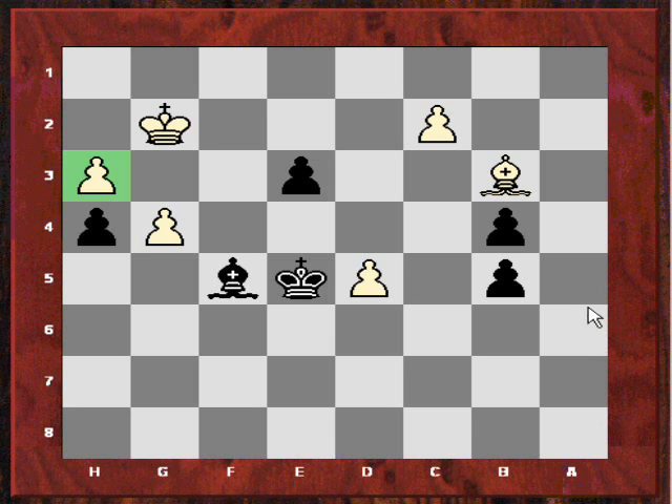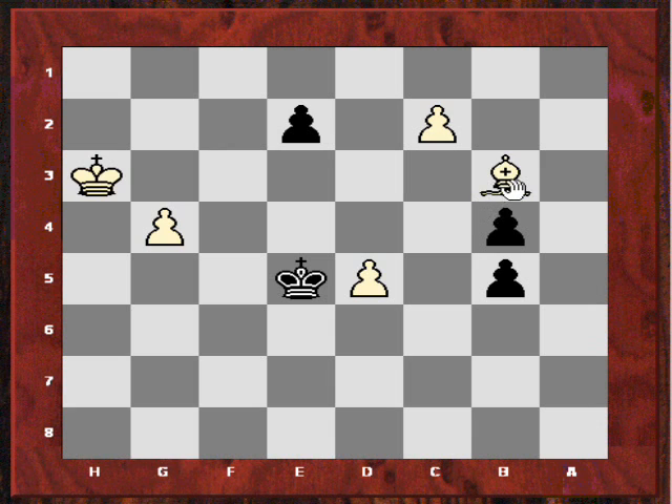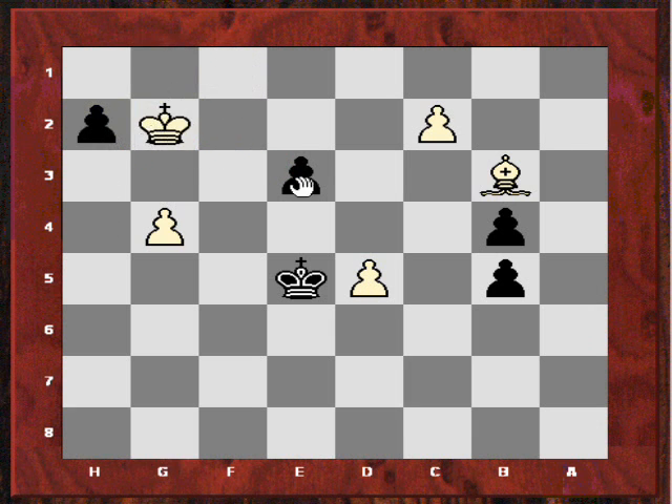It's obvious for me now, especially looking with an engine after. Bishop takes g4 — look at this! It unblocks the h-pawn, showing that this pawn really has a shot at getting to h1. If hxg4, then h3 check and the king can't stop both pawns simultaneously. Say it takes, then e2 — and this bishop is useless, it can't stop the pawn going to e1. There's no bishop c4 that helps, and the other pawn isn't going anywhere quickly.